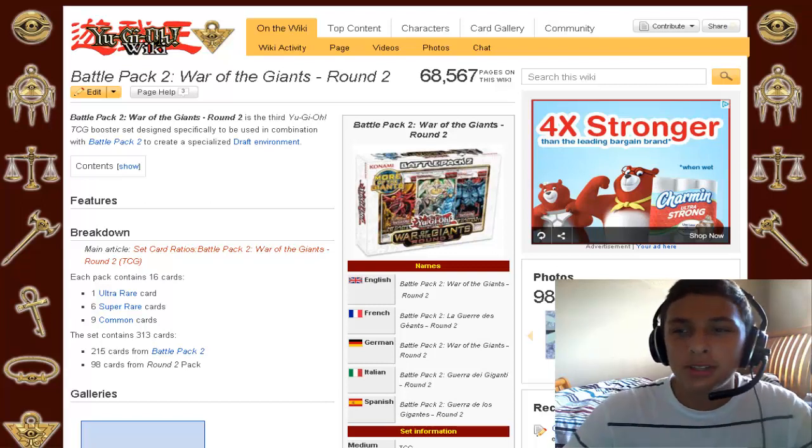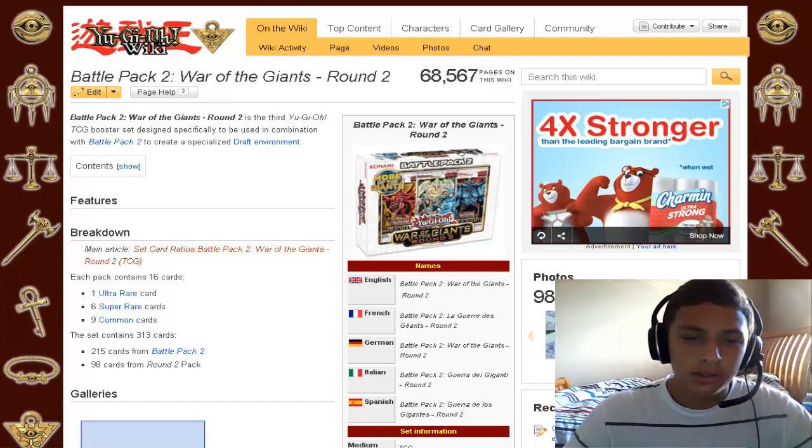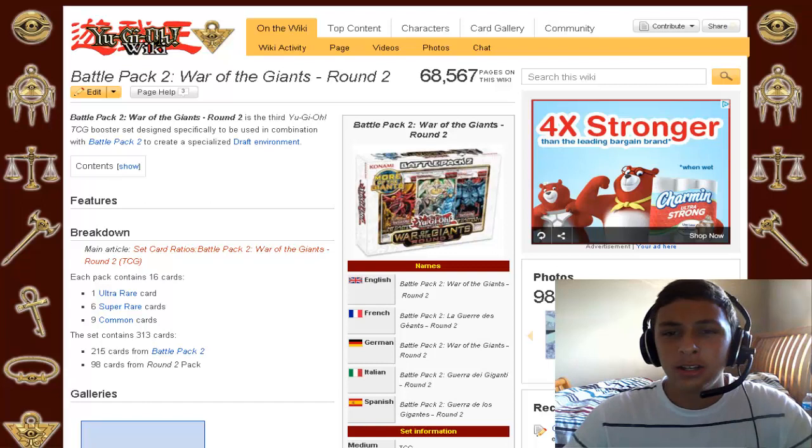I'm kidding — I meant Judgment of the Light, which is a pretty bad set. The best card was Number 11: Big Eye and it's $20. Star Eater was around $25, and that's it. It's pretty bad considering Tachyon Galaxy had Drago-Sack going for $80 a piece.